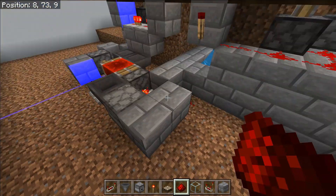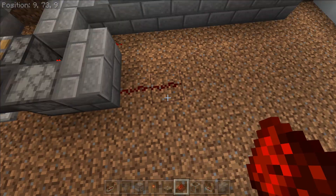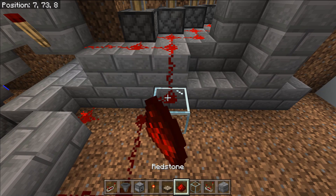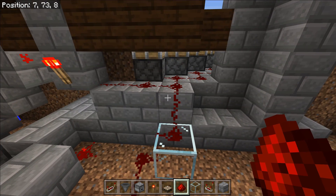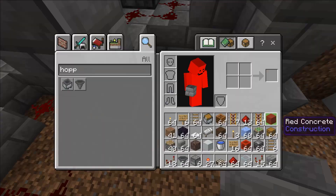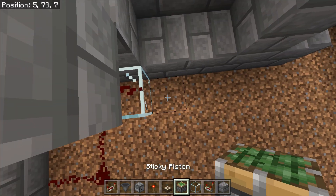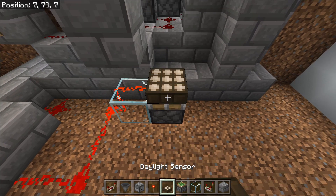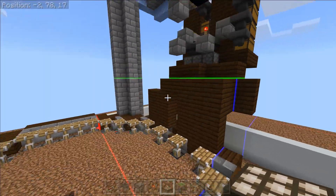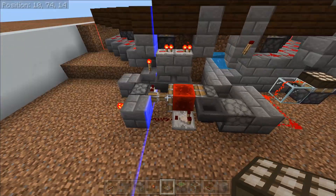Now all we need is a way to activate this clock on and off once per day, which is what we're going to use the daylight sensor for. Count out four blocks, and on the fifth block place a block of glass with a bit of redstone dust on top. Place a block above that so it doesn't create a cycle loop. Next, place the daylight sensor itself on top of a sticky piston so you can shut the farm off. The farm can glitch out and break if you walk away, and the villagers can despawn if they're standing on the pistons when you walk away. So you want to be able to lock them in and shut off the farm when it's not running.